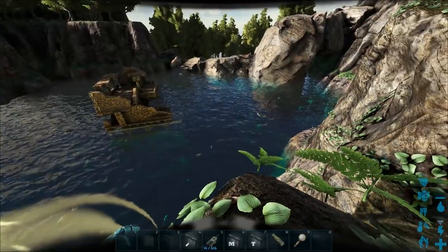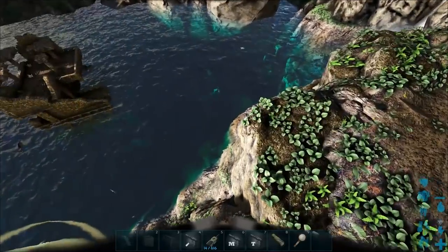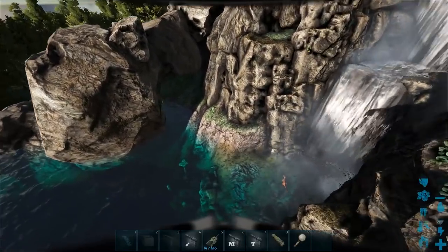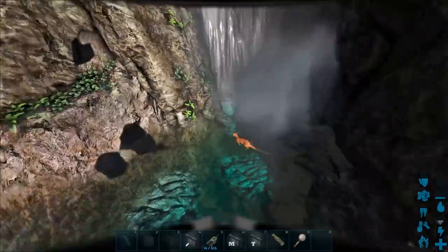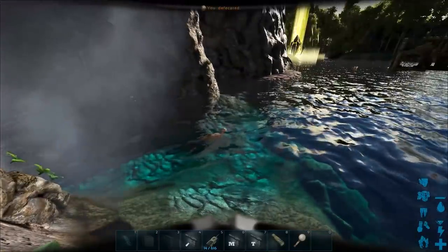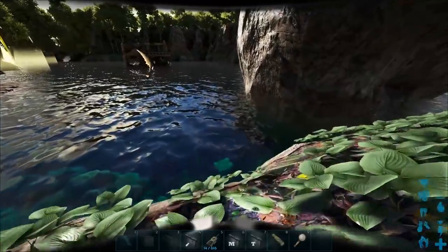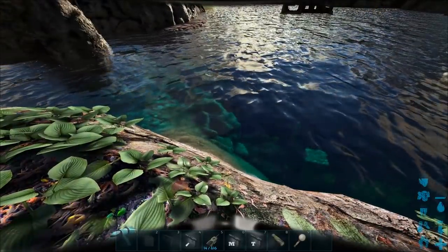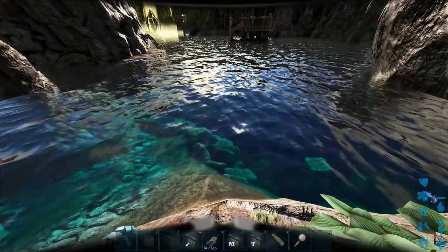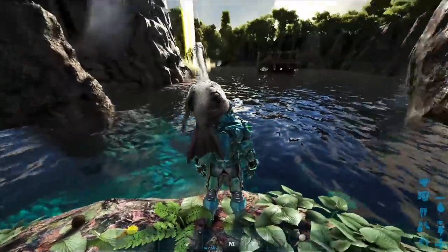My idea is that we're gonna tame some and try to get some mutations and get a giant rideable Winston. If you guys watch the vanilla series, you'll know who Winston is - he's a really cool looking blue otter we managed to get through mutations. We got an otter over here, there's actually a few in here. There's a 174 and a couple of low levels which we're not gonna bother taming.